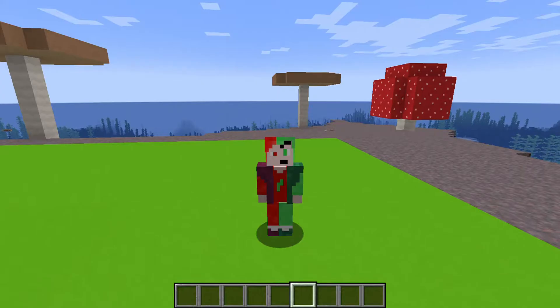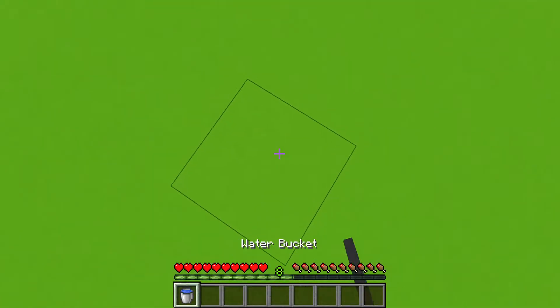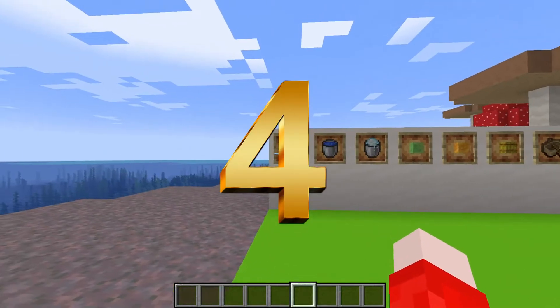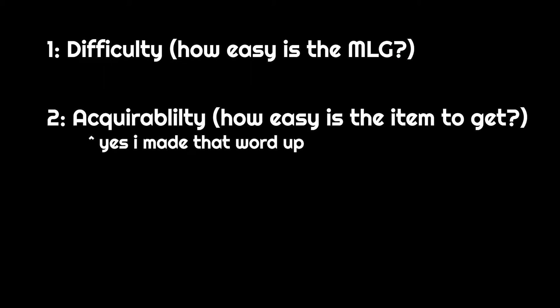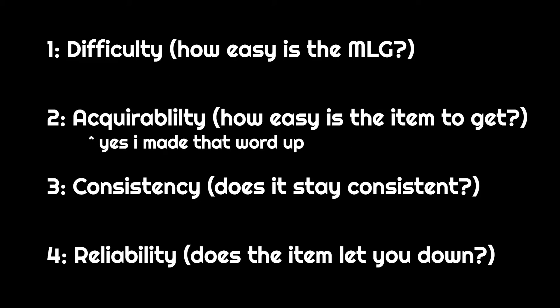The first question is easy. MLG'ing is just simply falling from a great height and surviving — that's all it is — using whatever methods you can. The second question is a bit more difficult to answer. I'm going to rank each item of MLG'ing using four different categories: first is difficulty — how easy is it to perform the said MLG? The second is acquirability — how easy is it to acquire each item? Third, how consistent is it — how often does it actually work as intended when you do the exact same thing over and over again? And the fourth is reliability — how reliable is the item of choice? Do you die simply because the item you're using is bad?